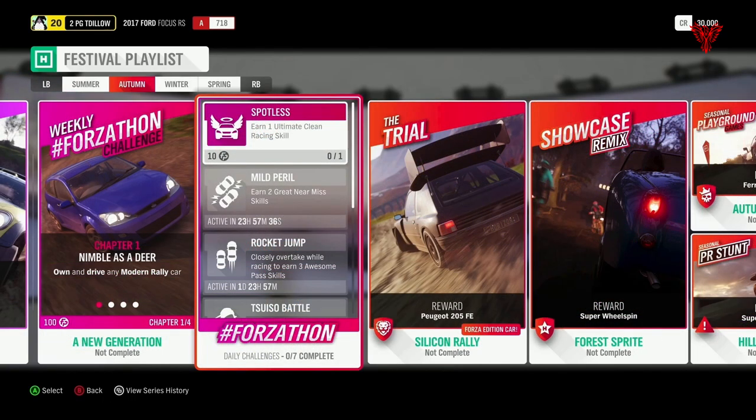For the trial, you get the Peugeot 205 Forza Edition — a really cool rally car — and it's called 'Silicon Rally'. They're not getting any better with the puns. The Showcase Remix is 'Forza Sprite'. This can be quite difficult because this little Sprite, this little classic sports car, you have to race against motorbikes. This is really difficult — one of the ones I find the most difficult. It should definitely be frustrating to say the least, but a few attempts and I'm sure I could probably get it done.